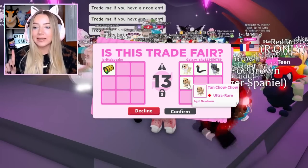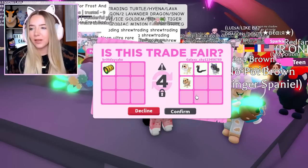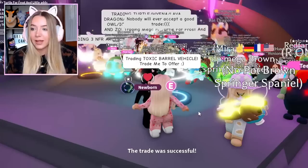I wasn't originally gonna do this offer, but the only reason I am is because it includes a tan chow chow — the golden bone to get the tan chow chow costs about 199 or 200 Robux, which is more than the toxic barrel. So I guess it makes it worth it. Hit confirm — we traded another toxic barrel!